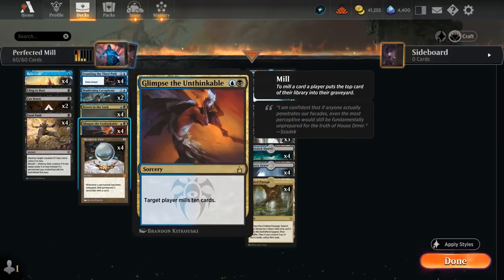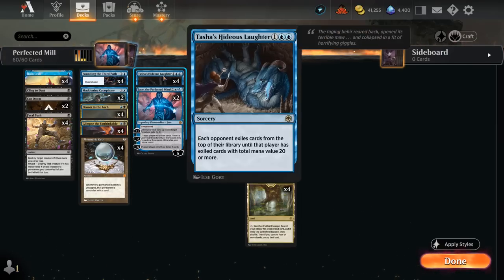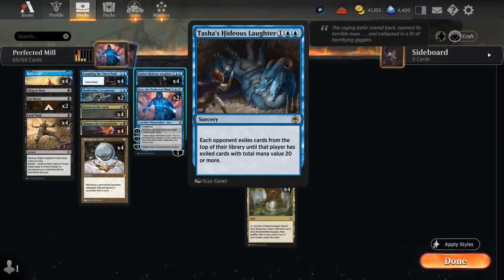We've also got a bunch of one-shot mill effects, including Glimpse, the most efficient one — 2 mana to mill for 10. Then there's Cacophony, which mills for 8 and can also potentially be kicked, but that doesn't come up very often. At 3 mana, Hideous Laughter doesn't technically mill since it exiles, but it makes the opponent exile cards from the top of their library until they've exiled cards with total mana value 20 or more. In a format as fast as Historic, with a very low curve and a ton of 1-drops, Hideous Laughter can sometimes exile over 20 cards.